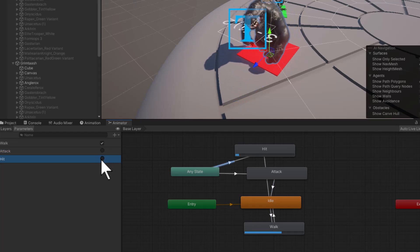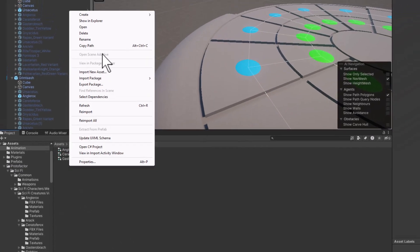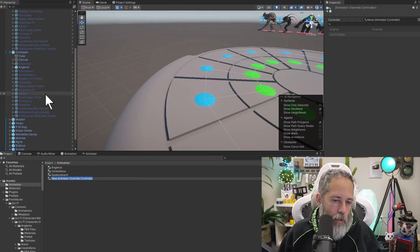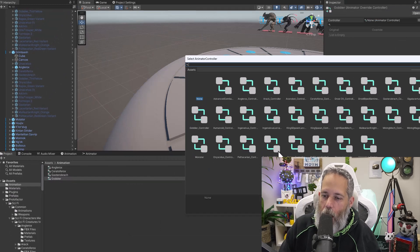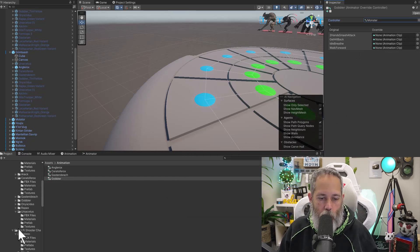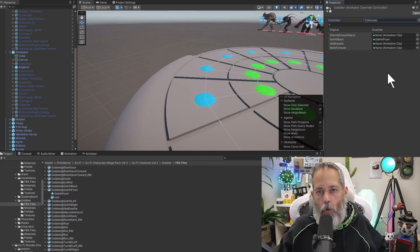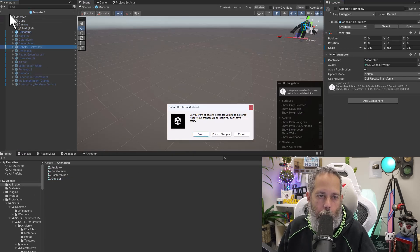I didn't want to recreate that animator for every single enemy. So instead, you stop playing, right-click, and create a new Animation Override Controller. Give it the name of your next character — like 'gobbler' — then choose the controller to override by searching for the core Monster controller used for everything. Then you can see all the animations you can override, scroll down to the gobbler folder, find the FBX file, and drag things like 'get hit front' into the hit slot. Once done, add the animator override controller to the gobbler object inside your monster prefab.